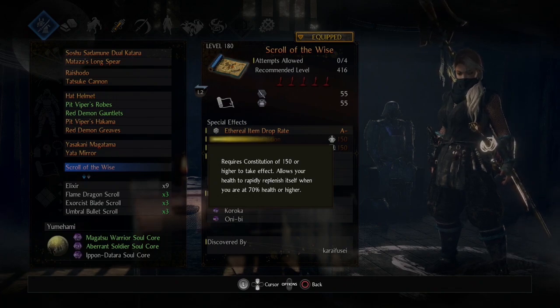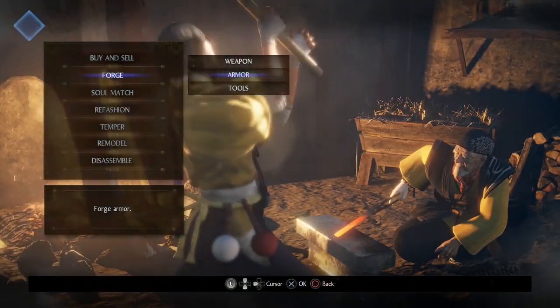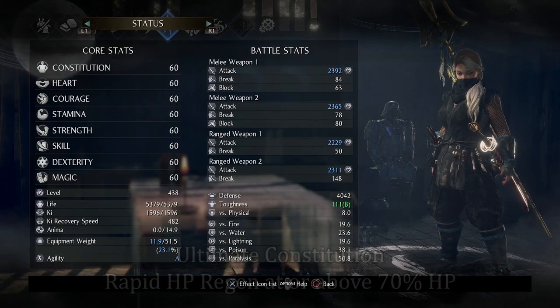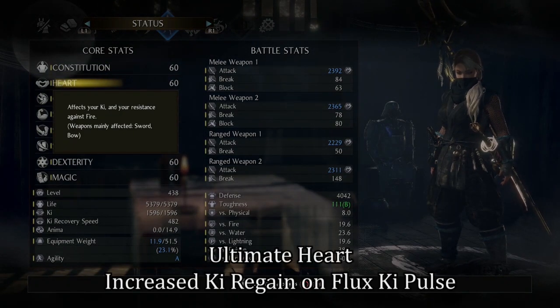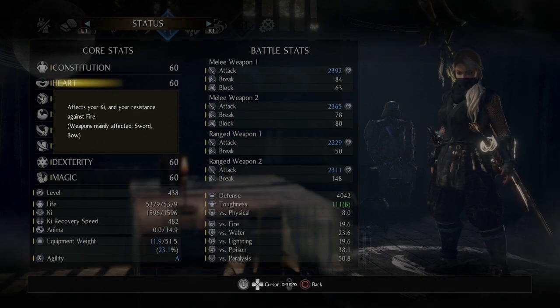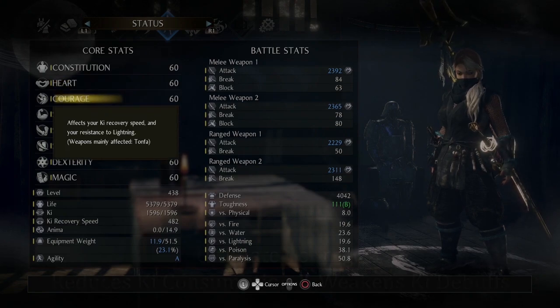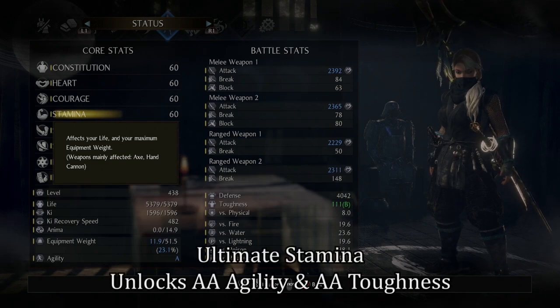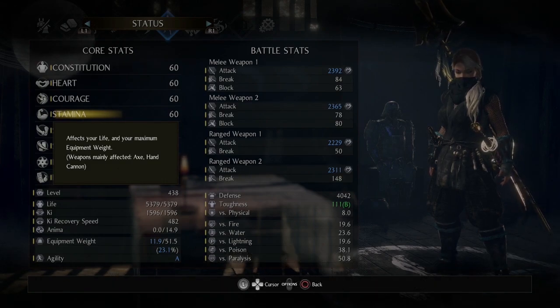Ultimate Constitution gives you rapid health regeneration above 70 HP — it's a big deal. There's Ultimate Heart and Ultimate Courage. Ultimate Constitution is rapid HP regen; Ultimate Heart increases the amount of Ki you gain on a Flux Ki Pulse — I think it's a little bugged right now, but the idea is solid. Ultimate Courage reduces the amount of Ki you consume with your attacks and greatly reduces the effect of ailments that slow Ki recovery. Ultimate Stamina unlocks your ability to obtain AA Agility and AA Toughness.